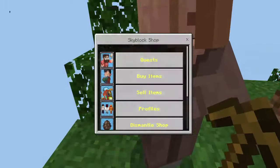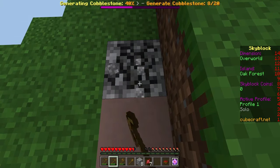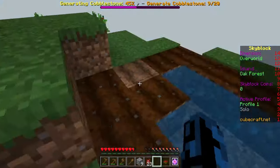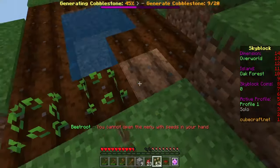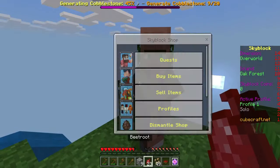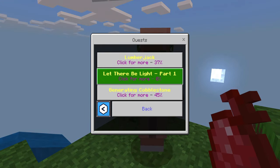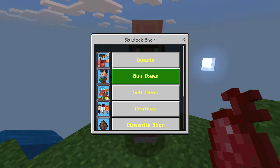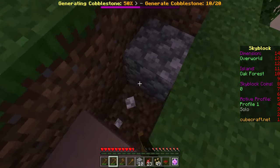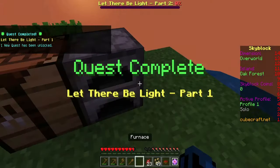Let's keep gathering some cobblestone and harvesting this to keep getting more food. We can place down another tree — it is getting dark out. We have a lot of beetroot. What other quests do we have? 'Lumberjack' — oak saplings — I don't think we'll do that one. 'Let There Be Light' — craft a furnace — okay, we can almost do that one. 'Generating Cobble' — get some cobble. So let's do this, and then we can craft a furnace — and that is another achievement done.